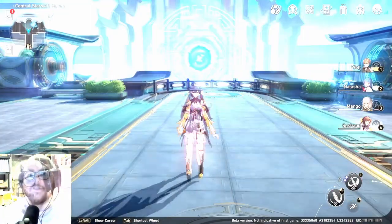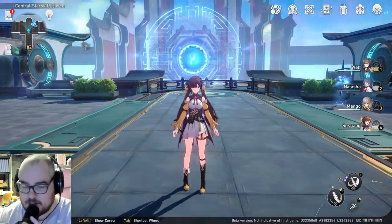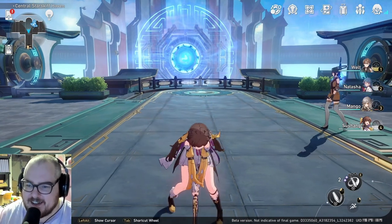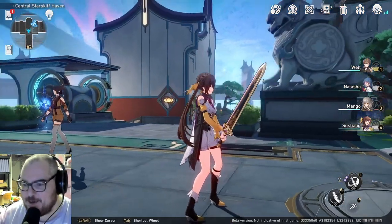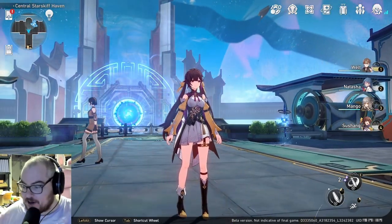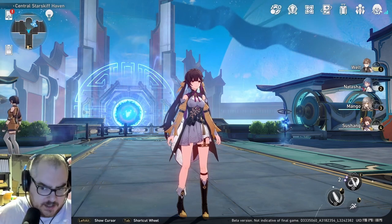Let's talk about Sushang — one of my favorites. She's a four-star Hunt character, which means she excels at single target DPS. She's a little too weak to carry that sword, but trust me she's got some help. She was born on the Zanchou Yaoqing — sorry about the pronunciation, I haven't heard it said in-game yet.